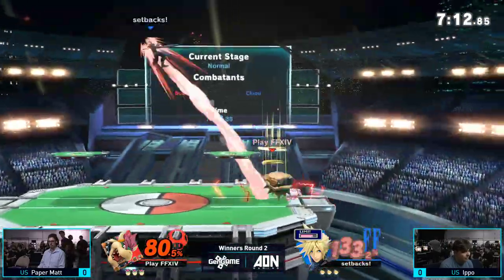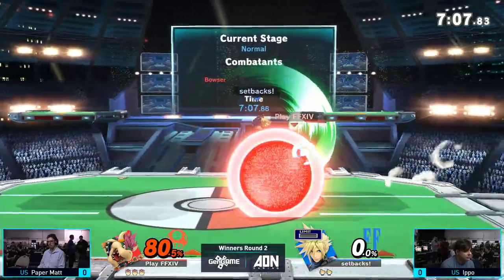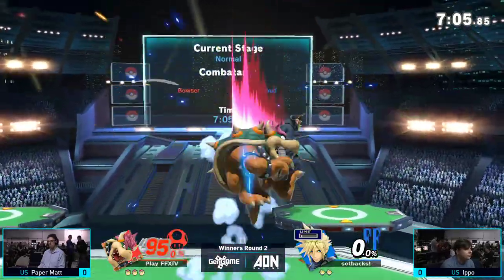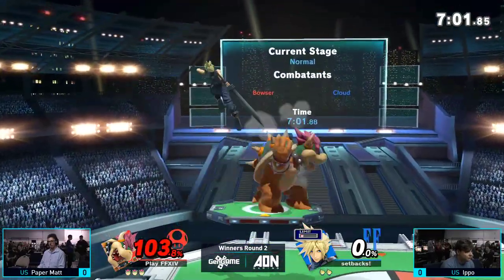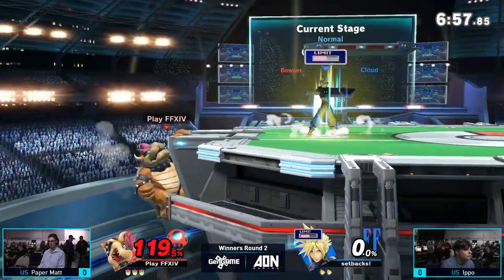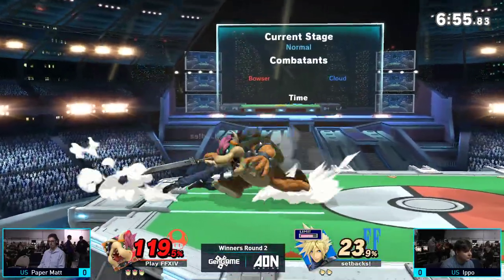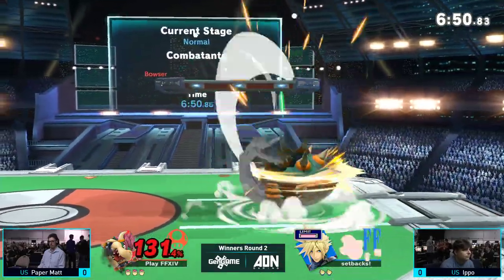Ippo using that cross slash, starting to build up damage. Matt takes the first stock with a very smart down air. Both of these characters have very good Up B's out of shield as defensive options, and it's really coming into play here. A lot of characters have trouble punishing Cloud's aerials on shield, but Bowser's one of the few that can do that pretty easily.